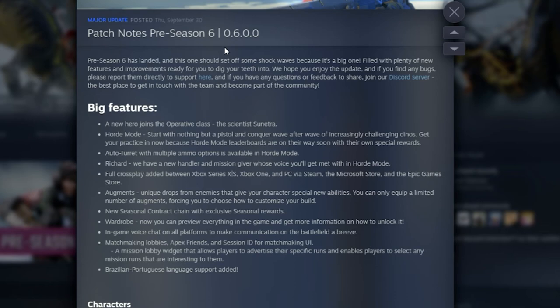We have a new hero — her name is Sunitra, or maybe Sunitra. I'm just going to go off what Google has to say on the pronunciation. She is a scientist and she's an operator, much like Amir, so she will probably be a wet napkin.